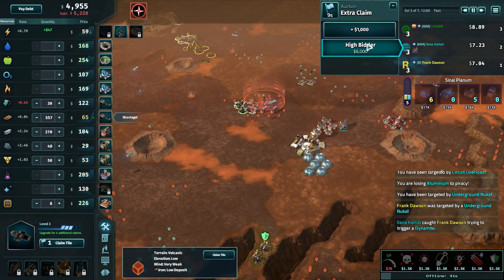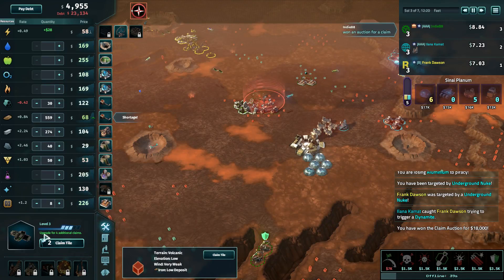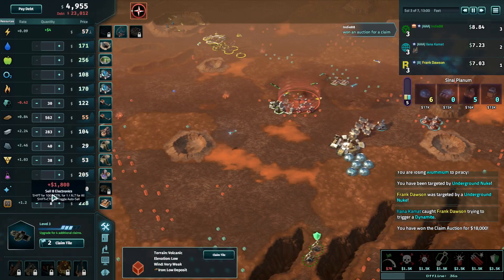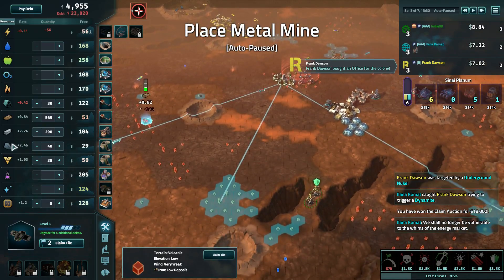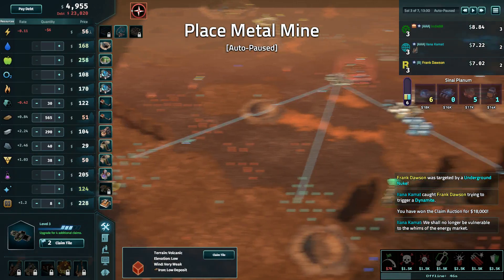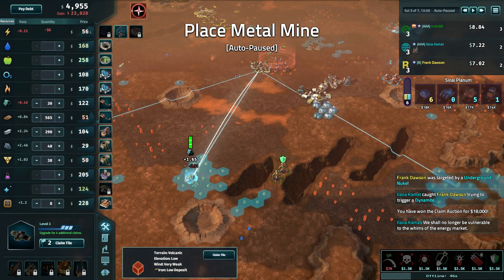I wonder how long that stays for. Free claim — 7k at the minute. He wants that, doesn't he? I'm okay with that because those are going to get more expensive. Bob is not going to buy the next one. Electronics is on the go. I haven't got enough aluminium — so that'll take me 1.24, or if I go down there I get 1.65. Put it there and I can put another electronics next to it.